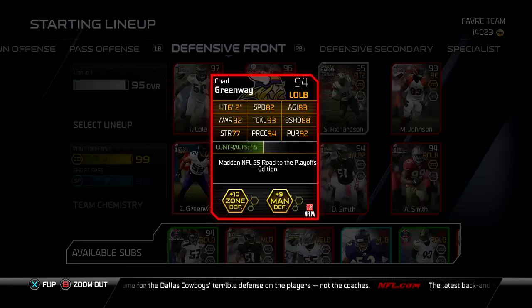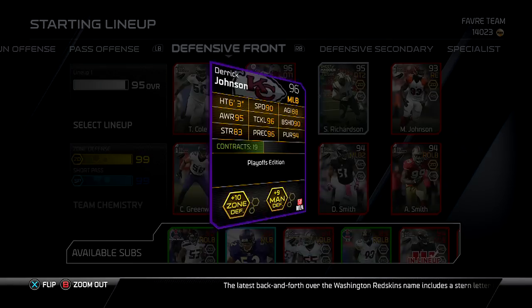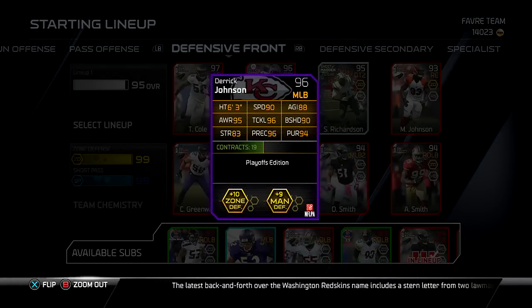Leave some comments down below about who your defenses are, who your teams are, and some of your best players. Chad Greenway, road of the playoffs — not too bad of a card. His speed's a little lacking, but he does make a lot of plays. He gets tackles with that 93 tackle rating. He is a pretty beastly player.